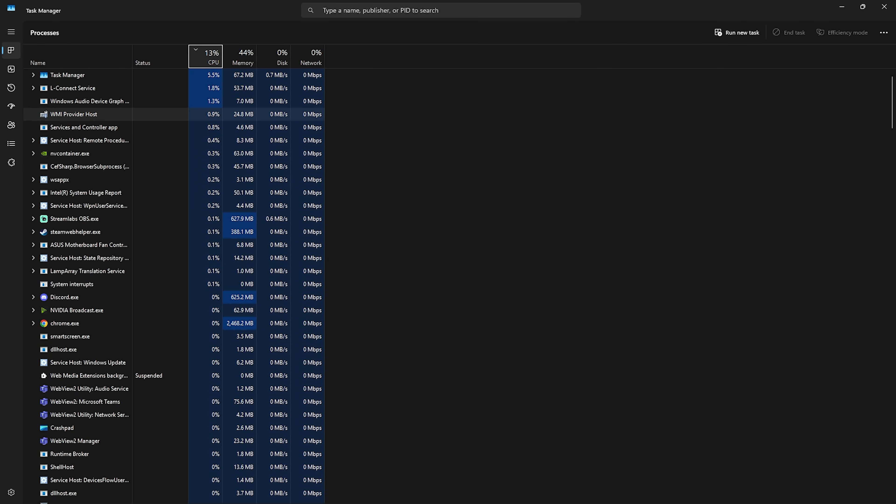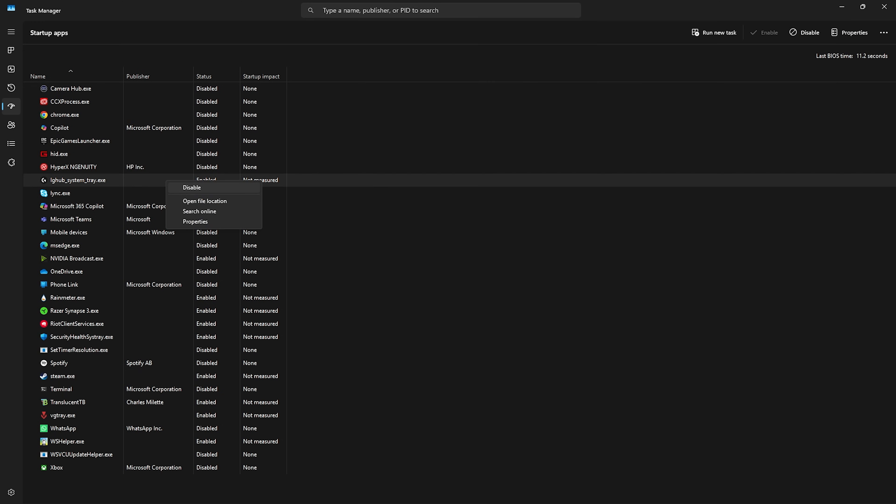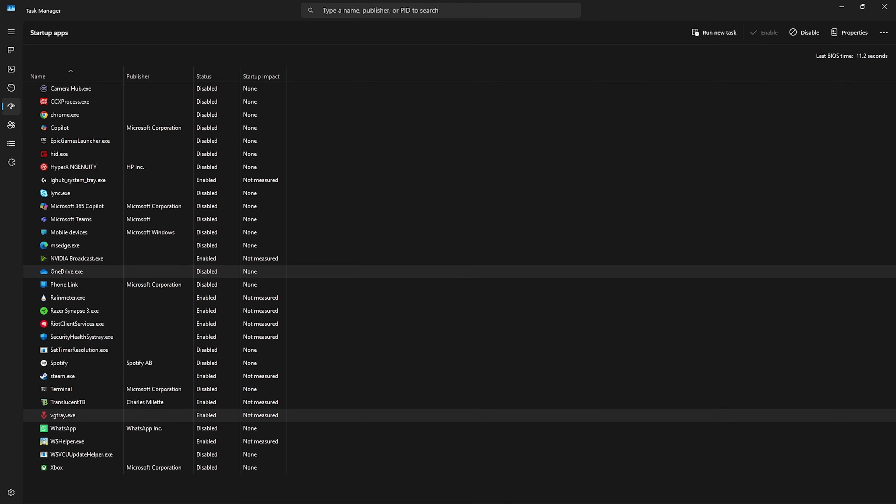The next step is disabling unwanted startup applications. Press Ctrl+Shift+Escape to open Task Manager, then head to the Startup Apps tab. Disable as many applications as you can that you don't use right after booting your PC. These apps run every boot and constantly consume CPU resources in the background. Right-click any application and click Disable. Be careful — know what you're disabling, since some apps like VGTray for Valorant are important kernel anti-cheat services. Disabling the right apps will reduce your last BIOS time and background processes, improving FPS.